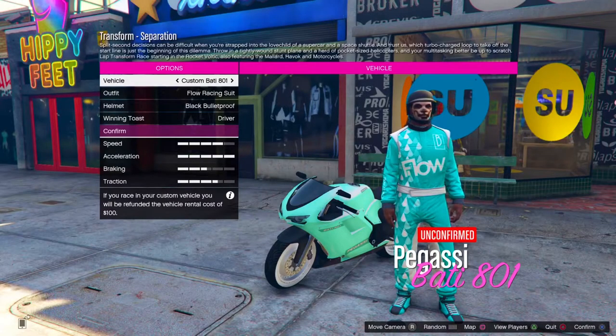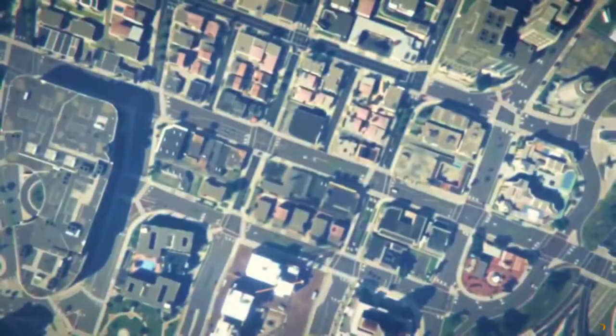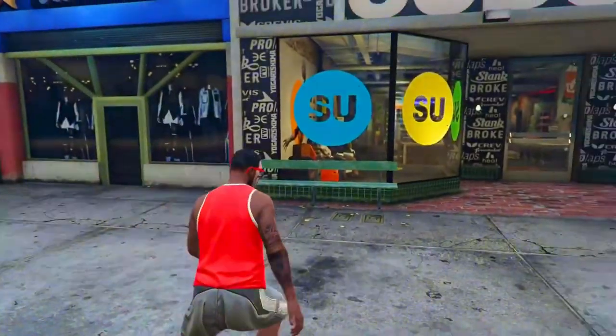Alright, so we're back in the race. We just have to try this one more time. Press right on the d-pad to change the bike, then quit. As soon as you spawn back on the ground, run inside the clothing store and spam right on the d-pad on any of the items.